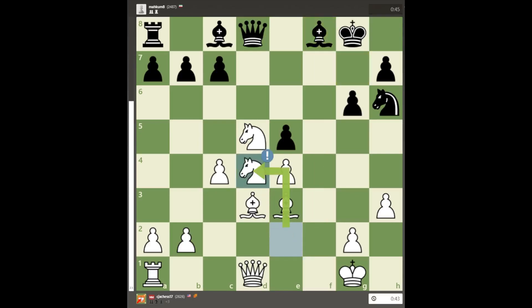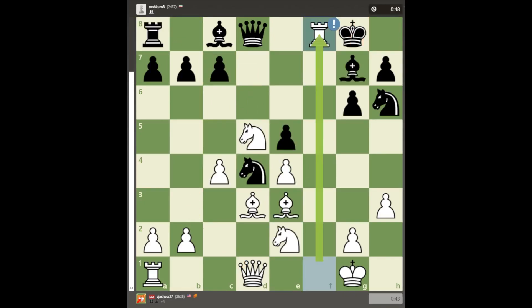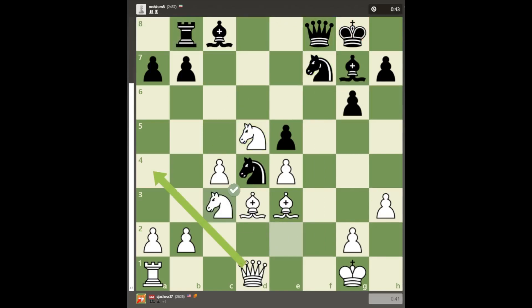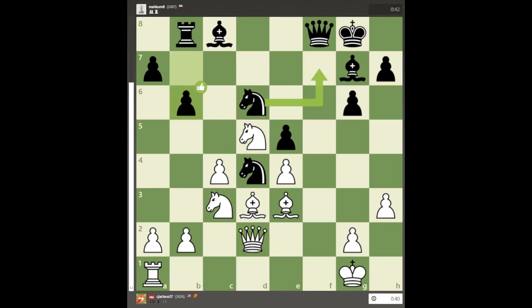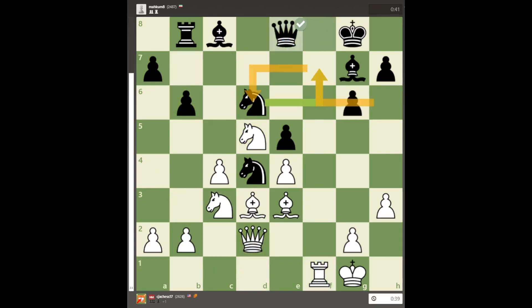Recapturing with the bishop allows me to fully open up the position in my favor, and soon black's king will be under a ferocious attack. So black gives up the c7 pawn, and for the next 5 moves it was calm, but I was having most of the fun as I got my rook to control the open file while black shuffles their knight around, then black finally developed the light-squared bishop.